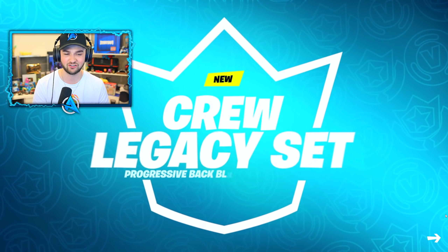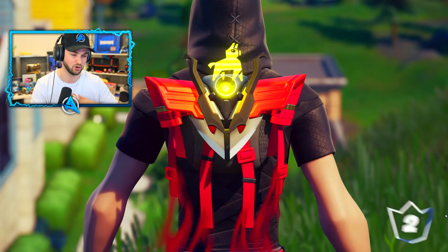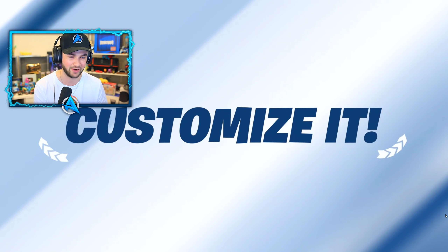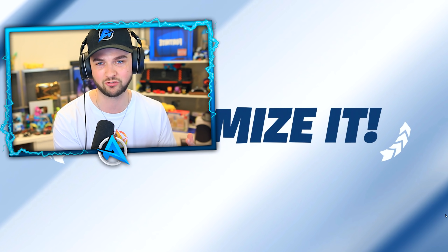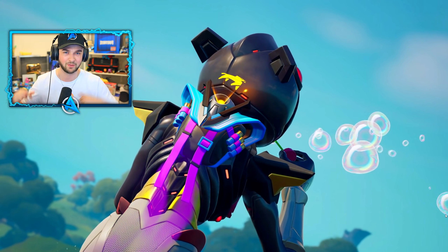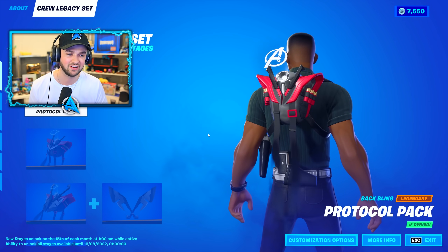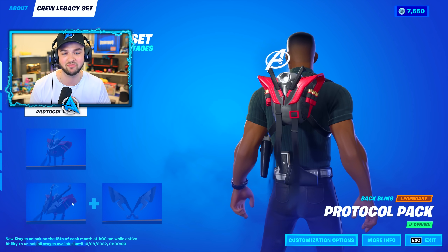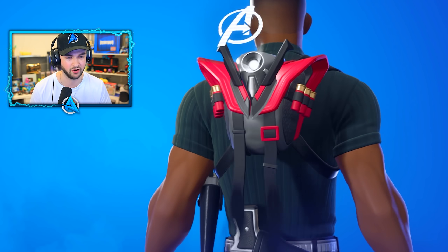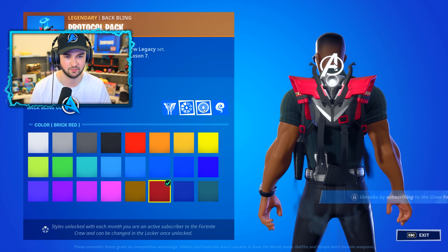Checking out the trailer, this is something that will be evolving and unlocking over time the longer you're a part of the Crew Membership Scheme. The more months you're an active member, the more unlocks you'll get. In the middle of each month, you'll unlock different versions and styles for the back bling and eventually pickaxes as well. It's essentially an incentive to stay a Crew Member as long as possible. It actually displays your banner icon — it's got loads of customization options.